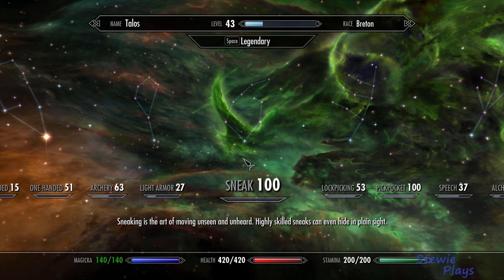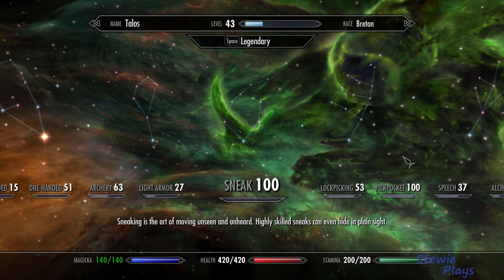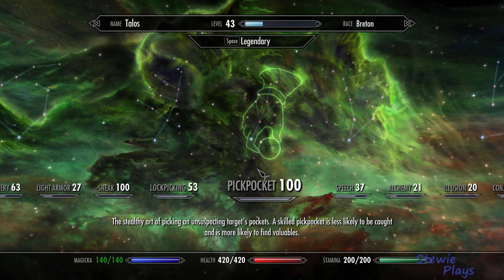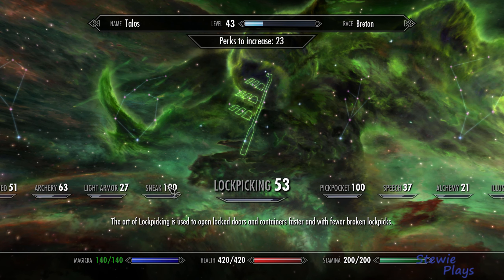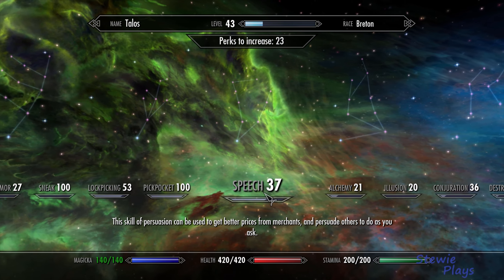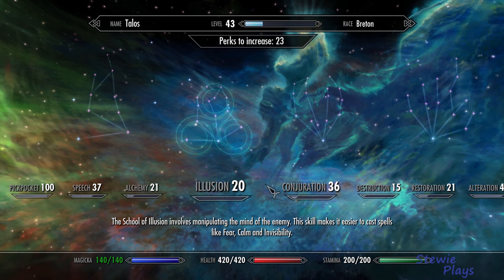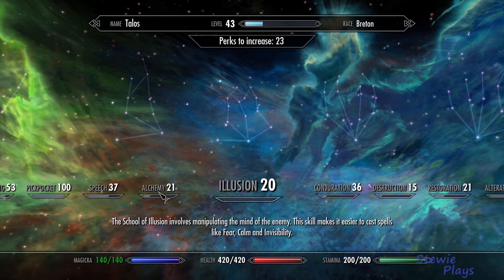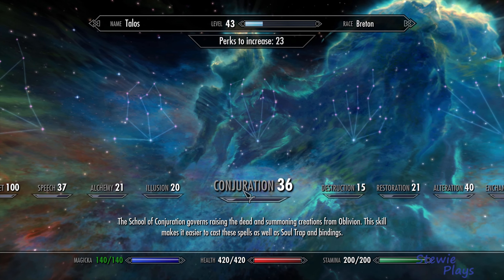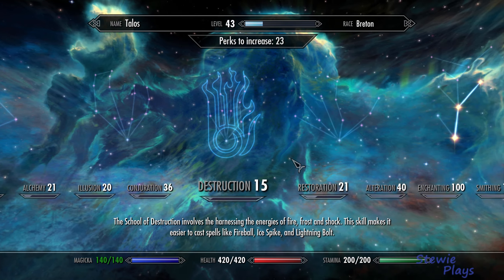Sneaking was pretty much boosted up using my pickpocketing around town — by the time I cleared out quite a few towns, my sneaking had gone up between that and combat. Lockpicking needs a bit of work. Speech is neither here nor there. Alchemy — I'm going to suffer on that; I've got a lot of ingredients but I've never really been much to look into alchemy, so that one might suffer unless I get a boost on making paralysis poisons.